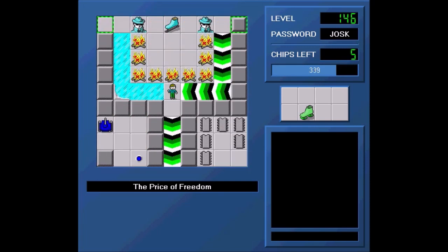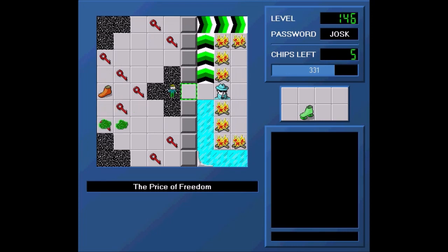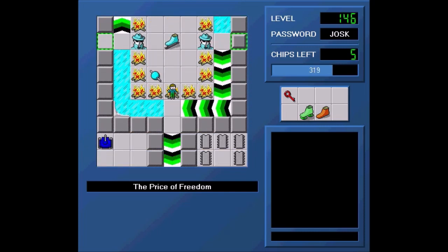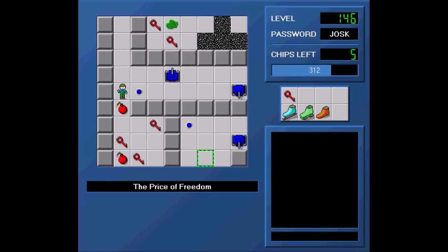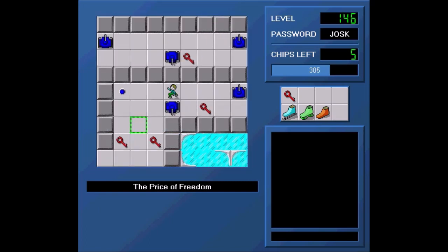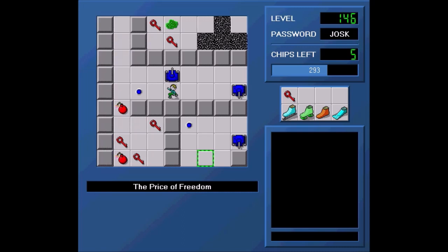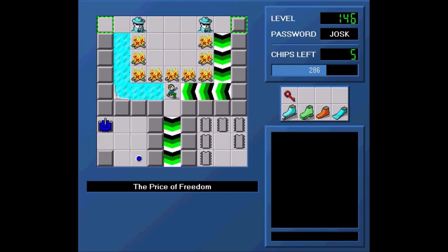Okay, so can I get the red keys now? Am I okay to get them? I'm pretty sure I'm okay to get them. And now I can get the skates. Now what can I get? Did I go back? Actually, I can just — no, I can't. There's a bomb right there. Okay, so I have the suction boots, so that means I can go down here now and open that and press that.